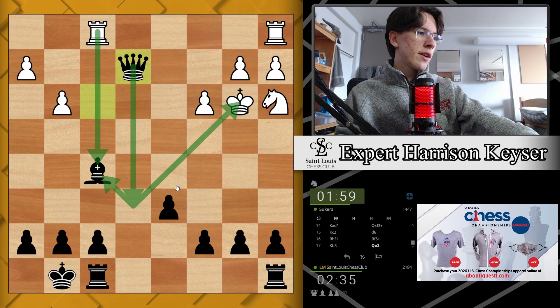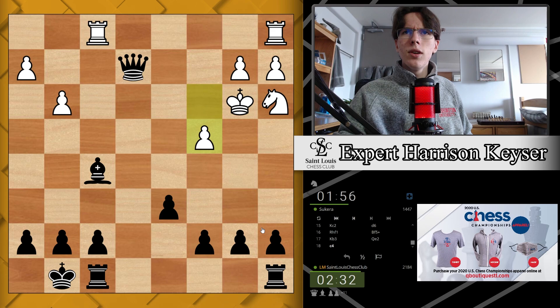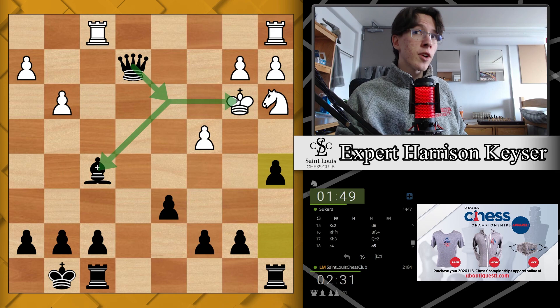My opponent plays c4. I think we'll just continue with the plan of a5. Queen e6 is no longer an option but there's queen d3 now that the pawn has moved off c3. Where is the checkmate here — where is it?